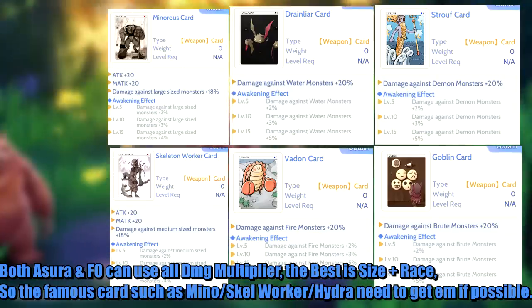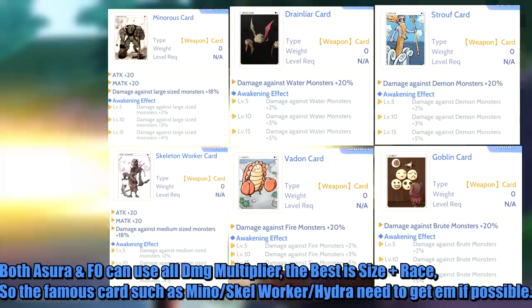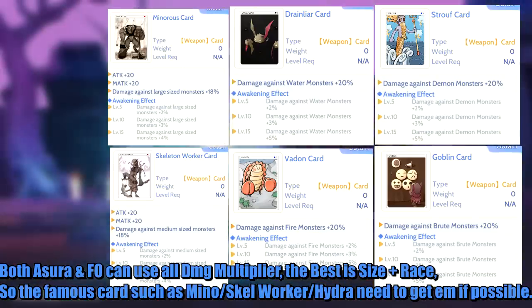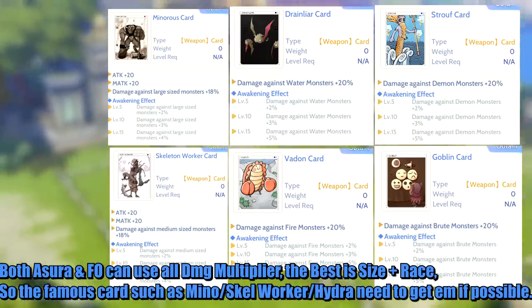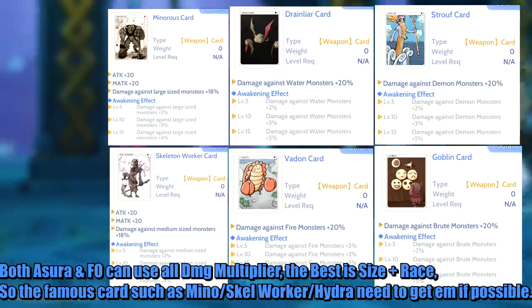Both Asura and throw sphere ball can use all damage multipliers. The best combo is size plus race. So famous cards such as Minotaur, Scale Worker, and Hydra — need to get them if possible.